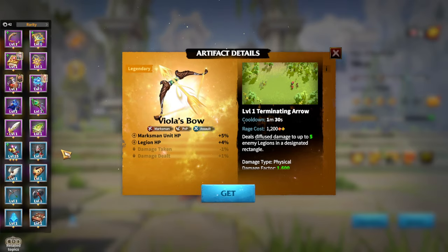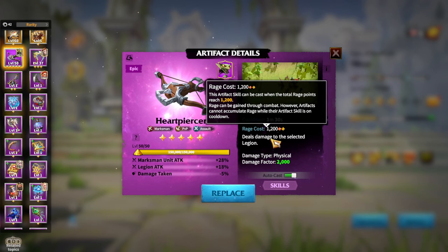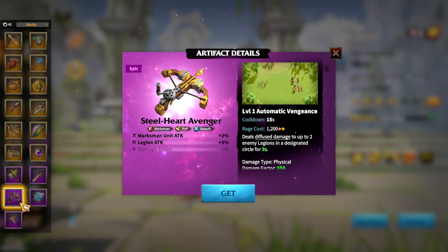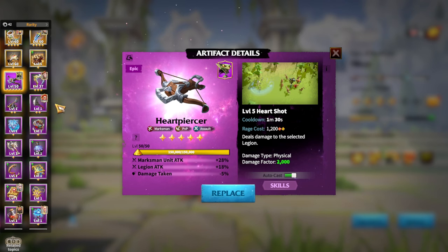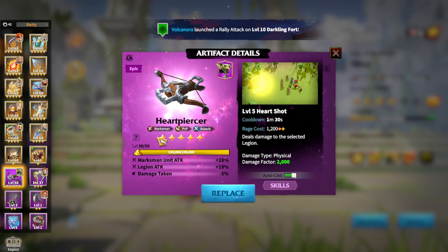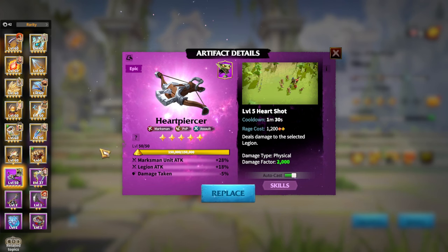If you don't have any legendary marksman artifact, you have a few epic choices: Heart Purser, Bomb Flinger, and the newer Heart Avenger — all assault-type. Out of these three epics, Heart Purser is the best one. It's great to have multiple playstyle options for a legion type, since you can choose whichever suits your hero pairing and playstyle.